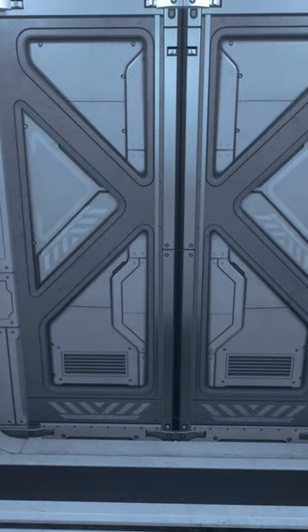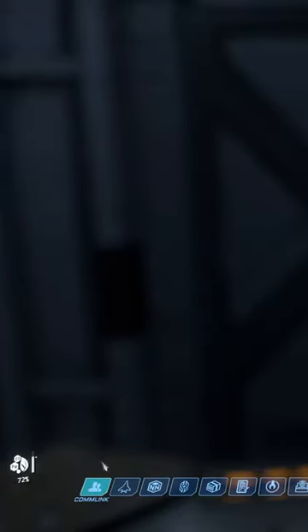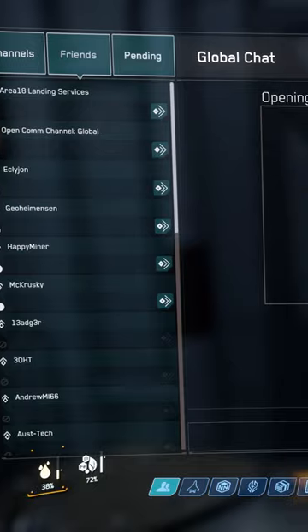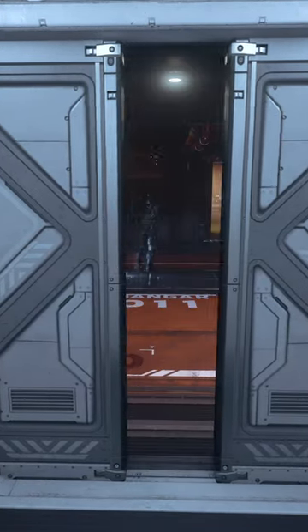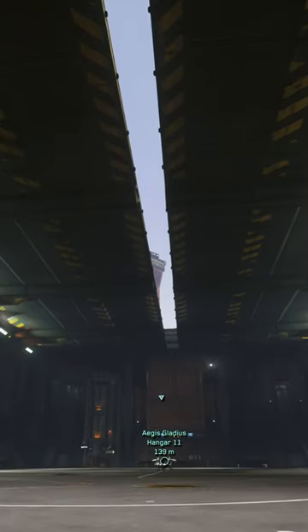Once you've called your ship to your hangar using the terminal, whilst in the elevator on the way there, you can go into your mobiglass comms and call ATC. This will start opening the hangar doors, saving you a bit of time — especially when you realise they have once again put your tiny little ship bang in the centre of the biggest hangar available, calling into question their overall trust in your piloting skills.